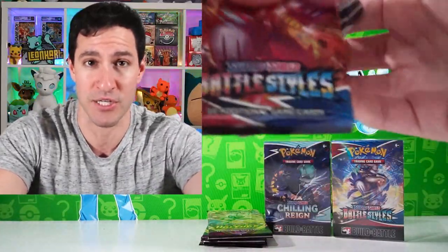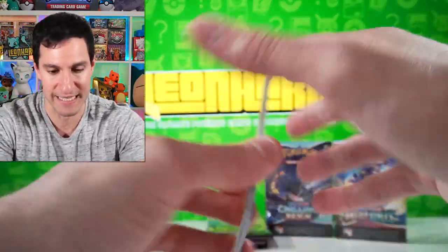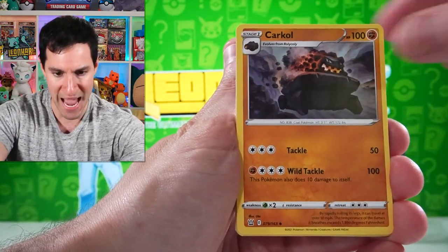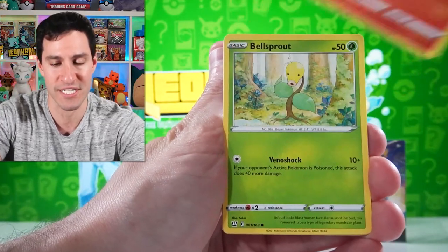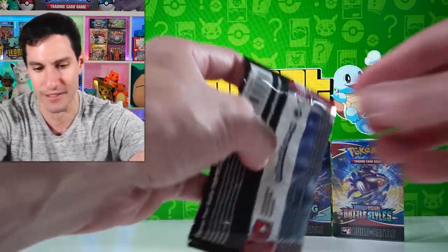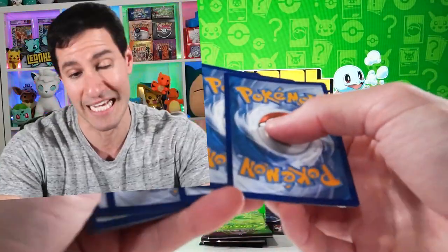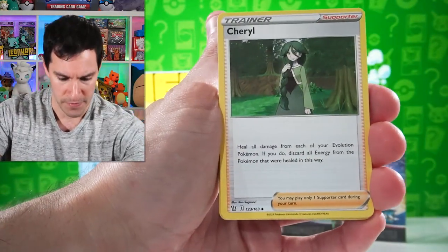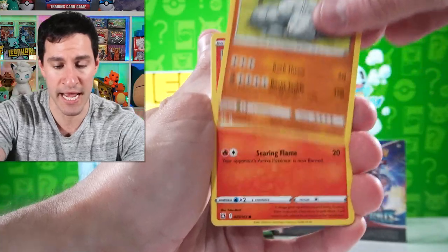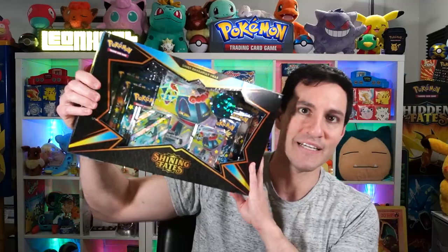Two more packs. I'll put these over here for the second half. We still have Champion's Path and Shining Fates to go in this massive Battle Royale opening of the five most recent sets. Lightning energy — Bellsprout, Manectric, non-holographic. Final Battle Styles pack for this half — they came out punching, but cooled off a little bit. Glameow, Slowbro, Bellsprout, and a non-holographic. Next up is the big Shining Fates box.